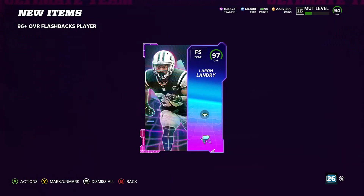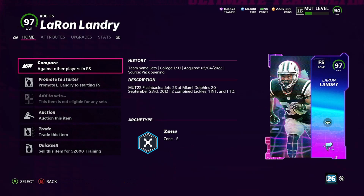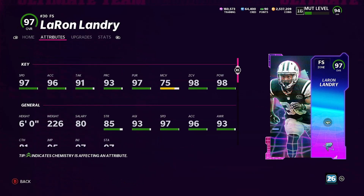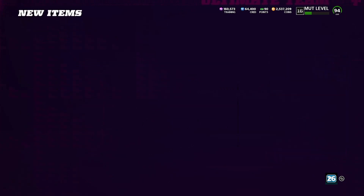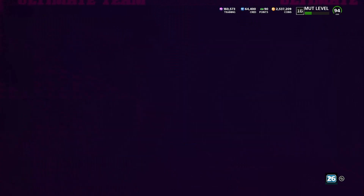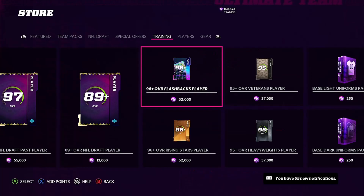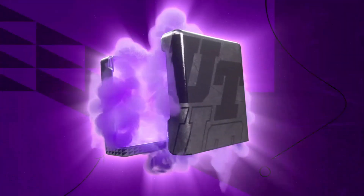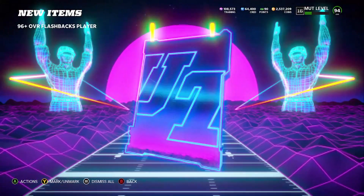Next pack: 97 LaRon Landry — there we go! Let's check out the stats on this card. 97 speed, 98 hit power — beast card. LaRon Landry might be going on the spot, not going to tell you no lies. Three more packs remaining, been all W's so far — all 97s have been pulled, we just need a 98.